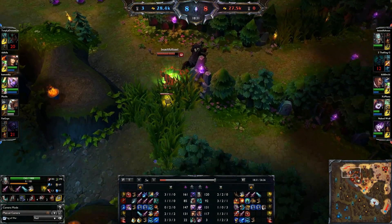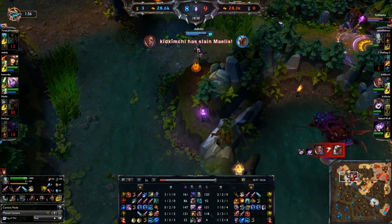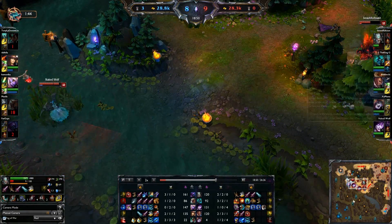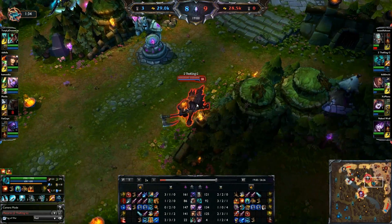So I expect Tryndamere to push this next wave. Soraka coming around the side, going to meet up. I'm not going to fight this because he just used Undying Rage. He should have just stayed in lane and pushed that out to force him to go cover top. I come back out — I got my Sunfire Cape and my Flare completed.